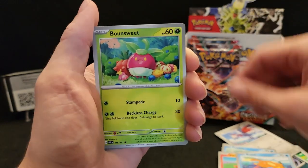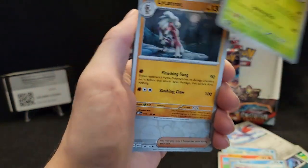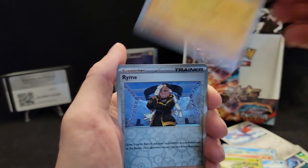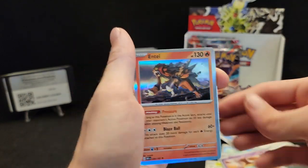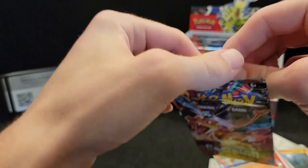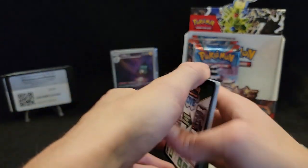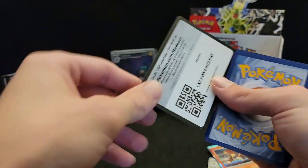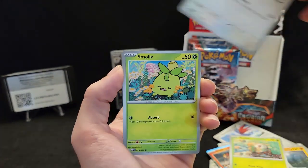Bonsly, Lunatone, Serena — nope, Lycanroc, Rhyperior, reverse, reverse Sinistea — and an Entei. Charizard, keep these illustration rare pulls rolling! I really like the Charizard cards but as long as I'm pulling illustration rares, that's all I really care about.